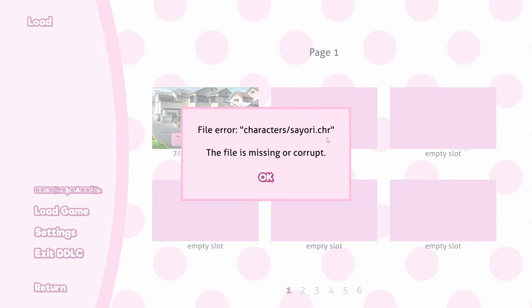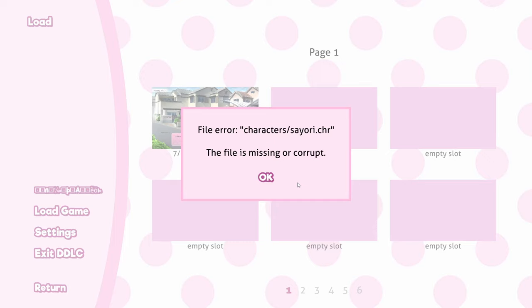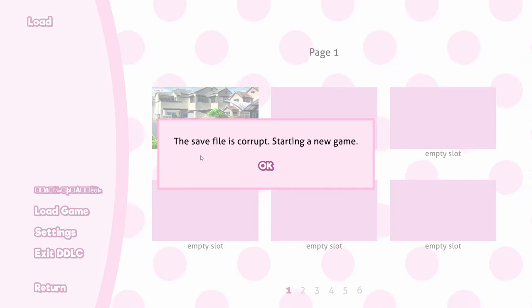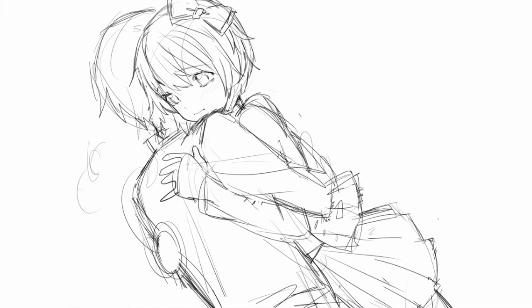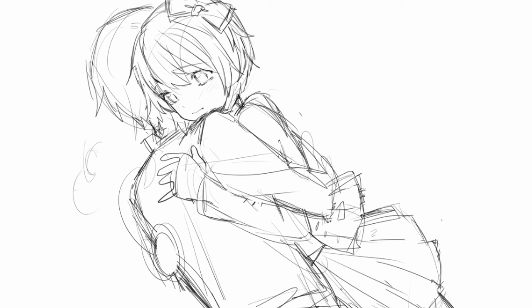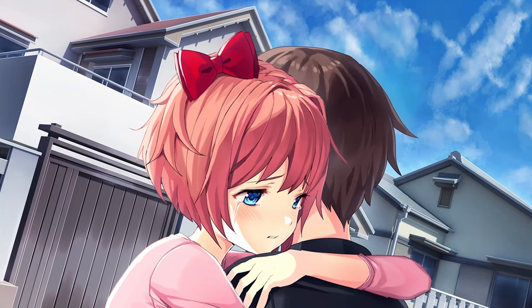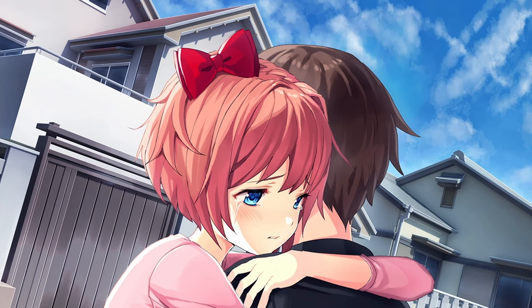To get the eighth sketch, attempt to load a save file after Sayori's death. You'll be notified that you won't be able to, and thus Act 2 starts automatically. You'll then receive a sketch of Sayori's third CG. Team Salvato notes that this was eventually mirrored, making it one of the only instances Sayori's bow is on the other side of her head. Also notice that Sayori is wearing her school uniform in the sketch, while she is wearing her casual clothes in the final CG.